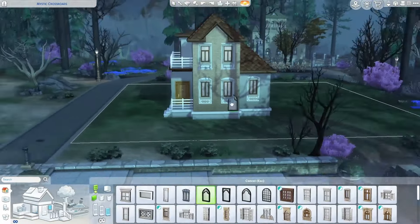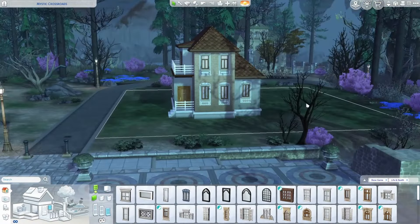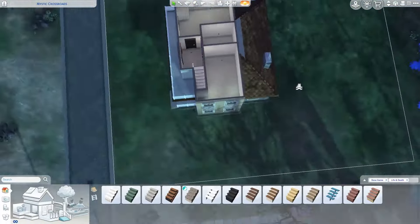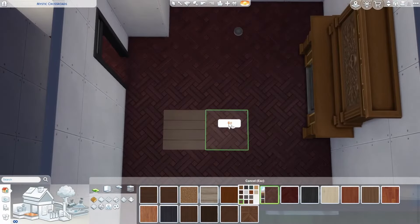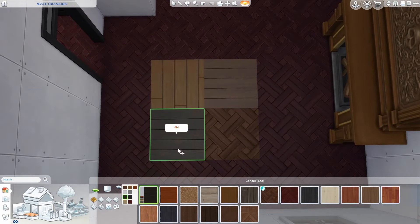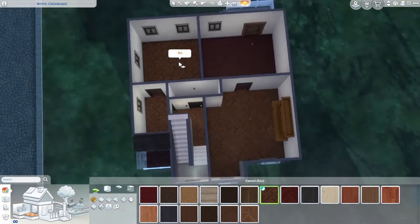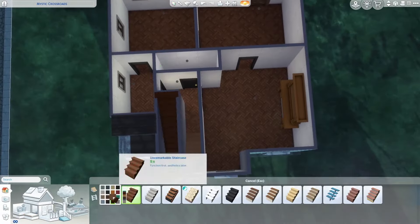Balancing that price point for a starter home with available materials and making it look like it belongs to that world was a hassle. I did end up using the new windows, wallpapers, and doors externally, but I didn't end up using the new railing. I ended up sticking with a ladder-like railing — fairly cheap — and I chose a cheap base game spandrel instead because it still suited the general shape I was looking for and fit the color without costing too much.